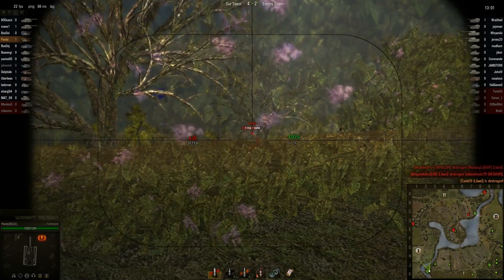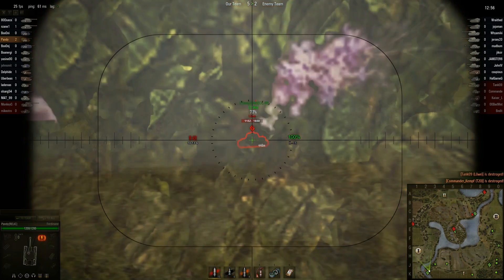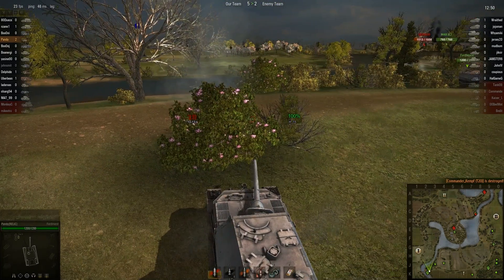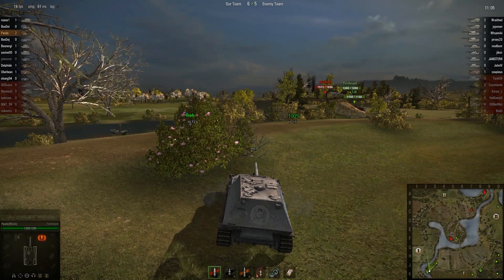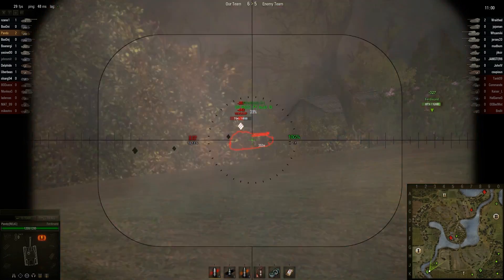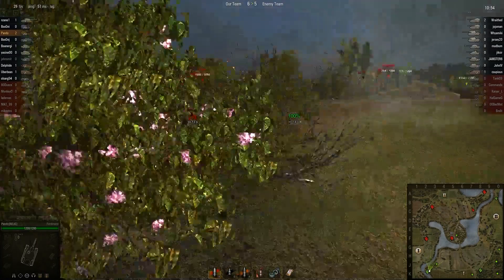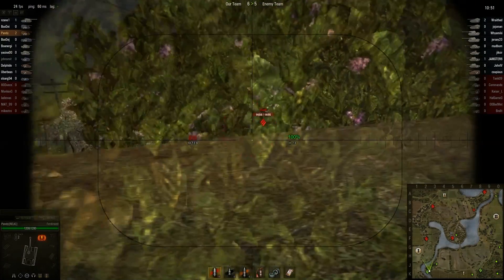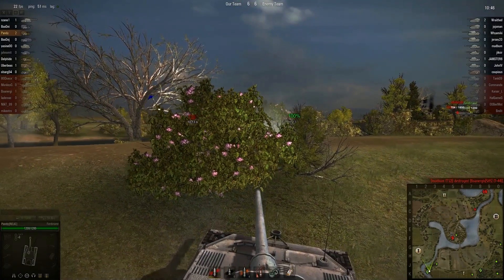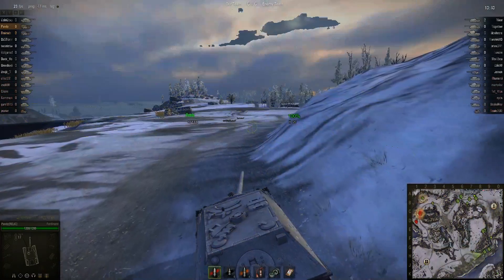The 12.8cm main gun has the ability to target more targets, including the Maus super heavy. It also gives the Ferdinand the ability to target scouts because of its faster reload rate. It cannot be underestimated head-to-head because of that thick armor and the big gun. I do appreciate the main gun purely because it lays down the smackdown when needed — it can ruin an IS-3 any day. The only thing I dislike is the reload is a little slow, but 10 seconds is very, very welcome.